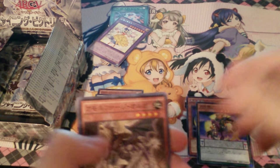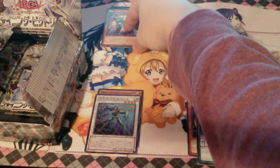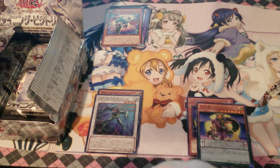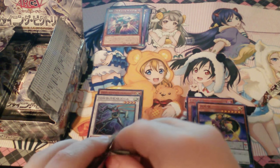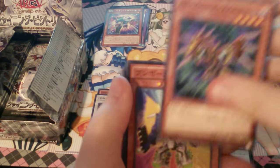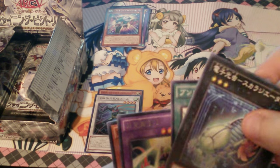Moonlight. Shortissimo. Raid Raptor. I've been looking at other people opening packs and it seems like a lot of them got Lyo Dancer — so that's what I'm really hoping for. I don't know what the drop rate for the cards is in the packs. There's Moonlight Cat Dancer!